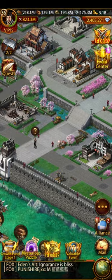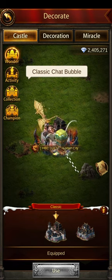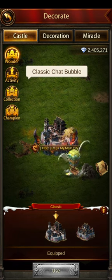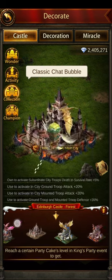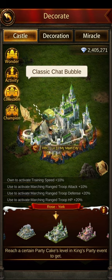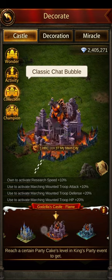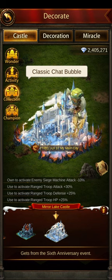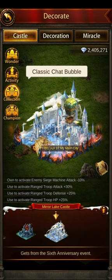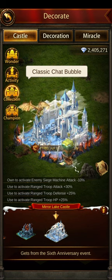That covers the main things in the keep itself. The other one is Castles — depending on what you've got, lots of them have different buffs. I think Mirror Lake is the one with the best ranged troop attack buff, at 30%. If you've got one of those keeps you can use it to improve your ranged buff.